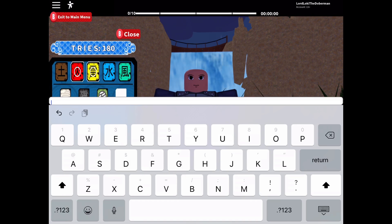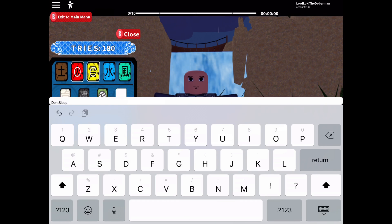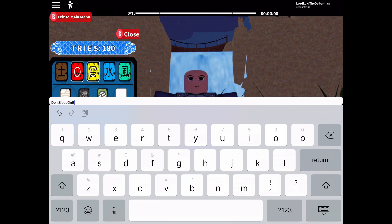The last code — an older one, hopefully it still works — is 'DontSleepOnBeyond.' It's capital D-O-N-T, capital S-L-E-E-P, capital O-N, capital B-E-Y-O-N-D. Enter it with an exclamation mark. That one should give you 50 tries, making it one of the best codes. Overall you should be awarded around 230 tries.